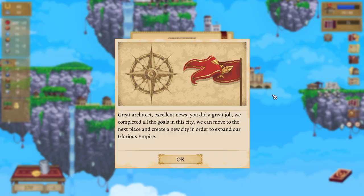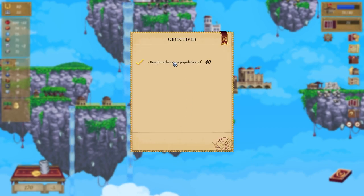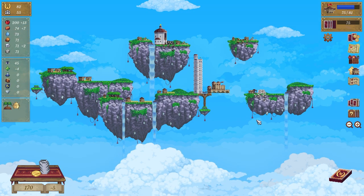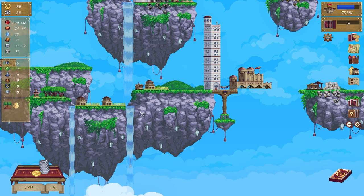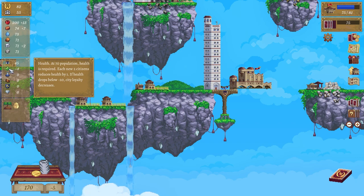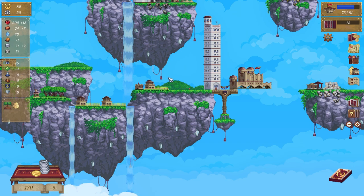Welcome everybody to another episode of Vertical Kingdoms. We reached our population and we are in the amazing floating city, which is cool. I'm thinking we might stick around for a little bit longer just to see what we can do about the health — it reduces health by one if health drops by 20, so we need to figure out how to get health up.